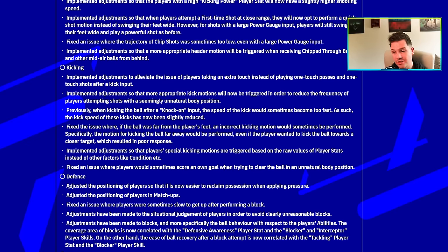Most importantly when it comes to defense, they adjusted the position of players in matchups and made it easier to reclaim possession when applying pressure. That one line set us down a very dangerous path of AI assistance. They also introduced boosters in v3.0 — players could go above the ceiling of 99. And they made the biggest change ever to the game: previously if a player had really high defensive awareness it was just that stat alone, but in v3.0 defensive awareness, blocker, and intercepted were all working in tandem, making stats less effective and the game more animation-based. The ease of recovery after a block attempt is now correlated with tackling and the blocker player skills — so with 99 tackling and blocker, you're getting about 10 interceptions a game.